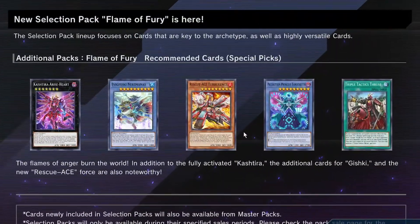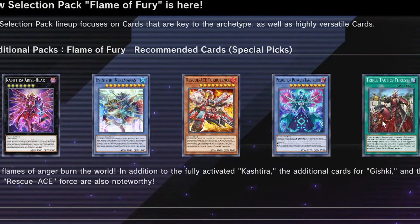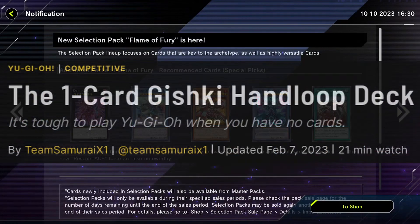New selection pack: Flame of Fury. This is going to be meta-defining — it is huge. Triple Tactics Thrust is going to be one of the best cards in the entire game, it's extremely powerful. Rescue Ace is going to be better in the future — it's going to be tier one in the future.